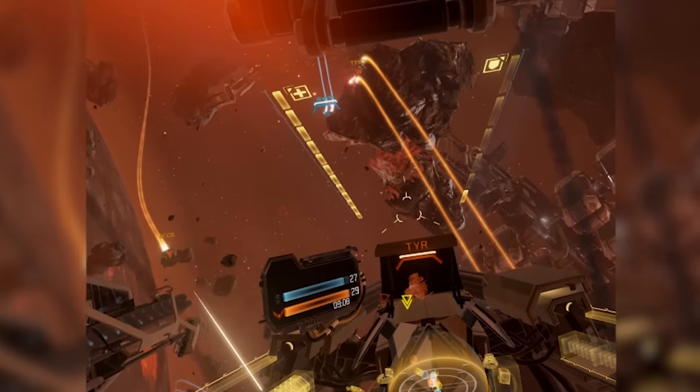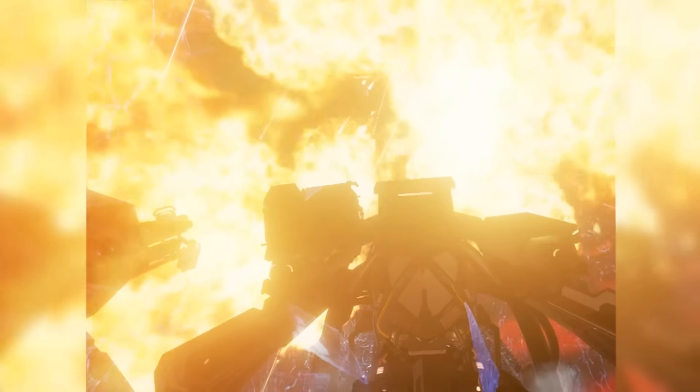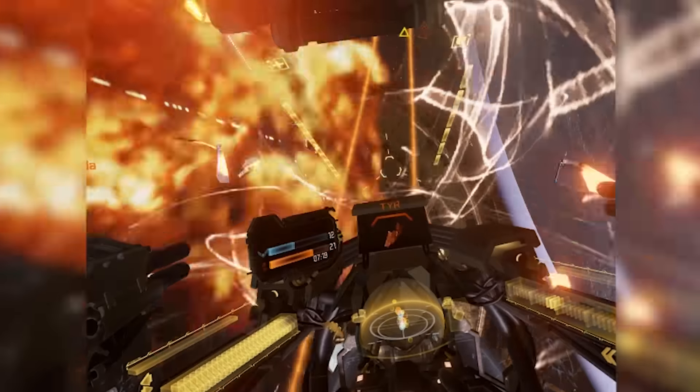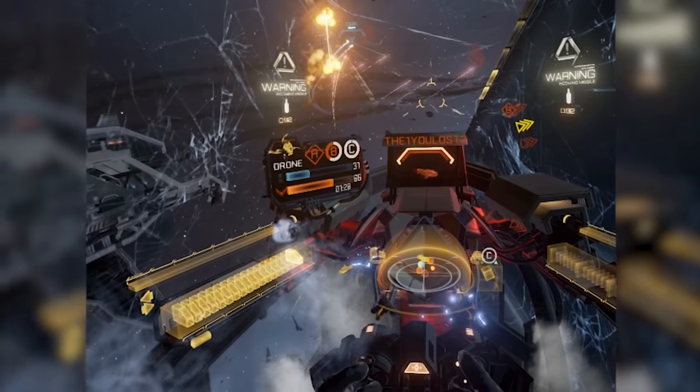This is important not only for sticking to the enemy's tail, but also for staying out of trouble yourself. Fighter ships lack the strong shields and thick armour of their cousins, so the best way to stay alive is to avoid damage altogether.